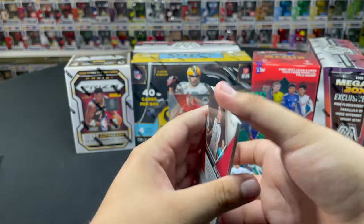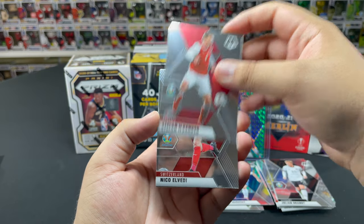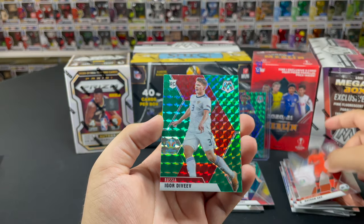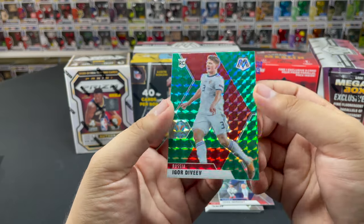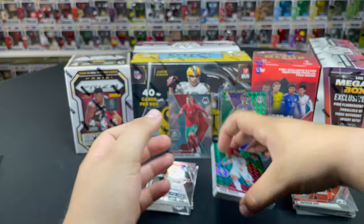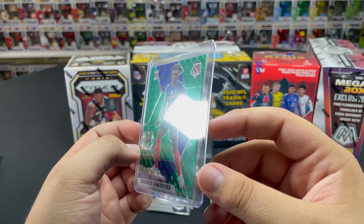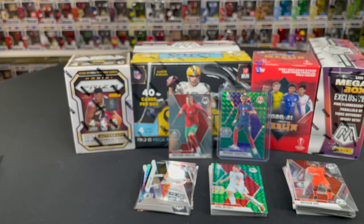Last pack of the blaster — hopefully we get something good. We got a green! Stefan Ilsanker from Austria, Nico Elvedi, Nathan Aké, and the green parallel is Igor Diveyev from Russia — nice little rookie, but not exactly what you want to see. So the highlight of the blaster was definitely Eduardo Camavinga — that is a nice looking card.